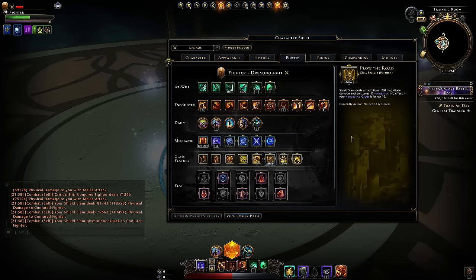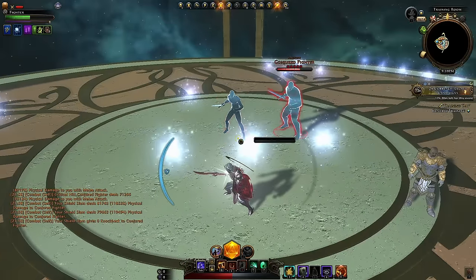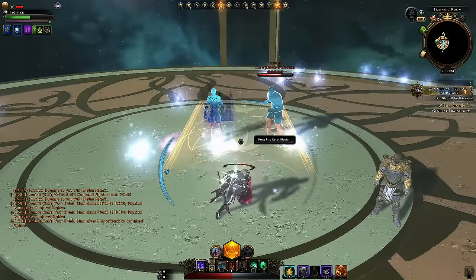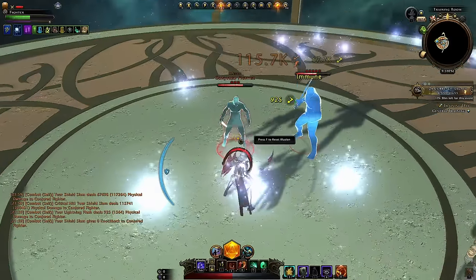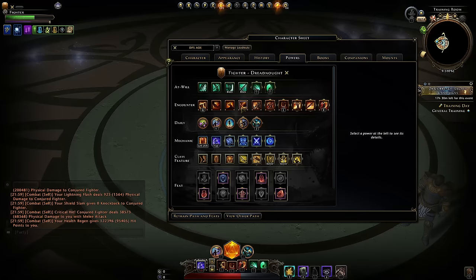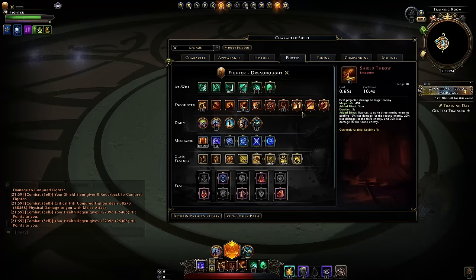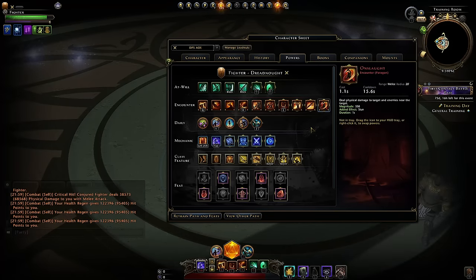You're combining Shield Slam with Plow the Road to give it basically 600 magnitude damage. It also has a nice knockdown effect for crowd control so enemies won't interrupt and won't attack you as much. So those are your 4 abilities — use Shield Throw when there's a few enemies and Onslaught when there's lots.